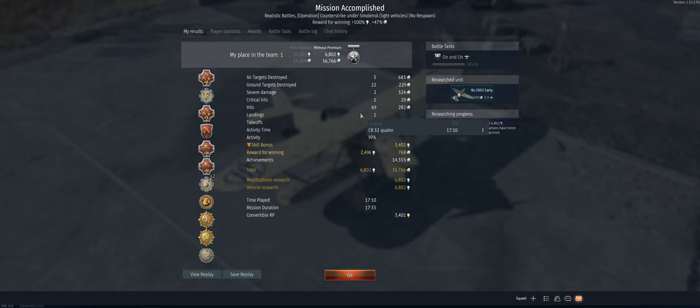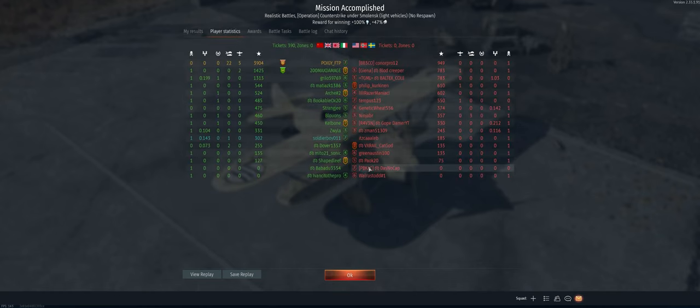We ended up with five air targets and 22 ground kills. We got Thunder and Survivor bonuses. It's nice having the WEP on this one — better than the other CR 32 — but you can also burn up your engine, so it's a give and take. Ended up with first place on the team — hope you guys enjoyed the video, catch you on the next one!